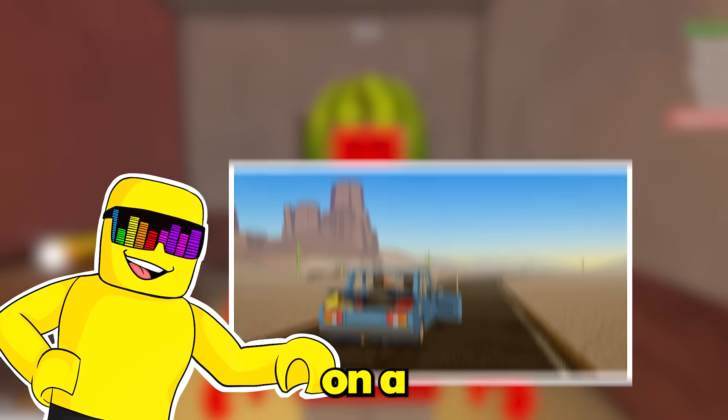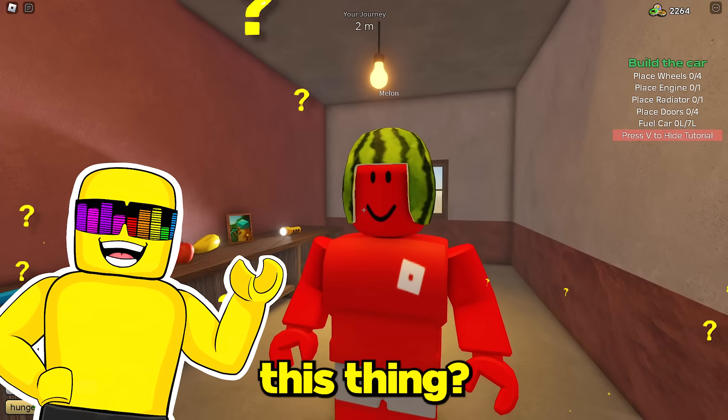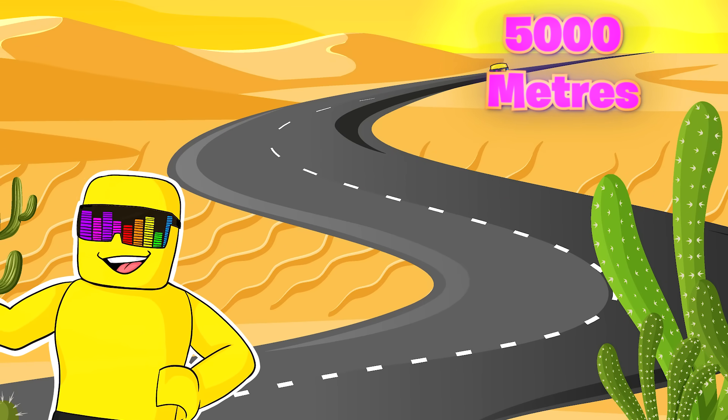Melon, it's time to play some hide and seek on A Dusty Trip. Let's do this thing, Sonny. How about you do this thing? I'm giving you two minutes to build your vehicle and hide. You're allowed to go all the way up to 5,000 meters maximum.